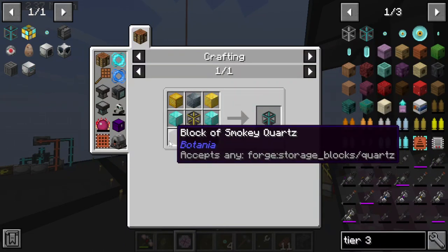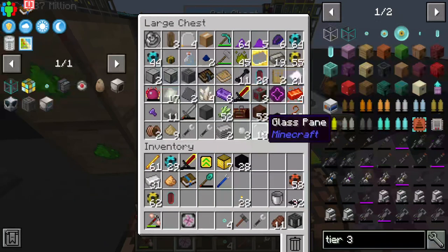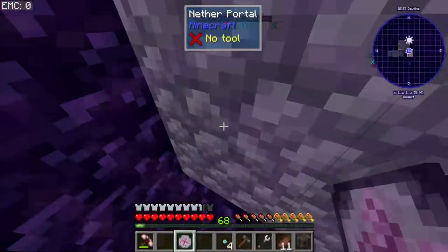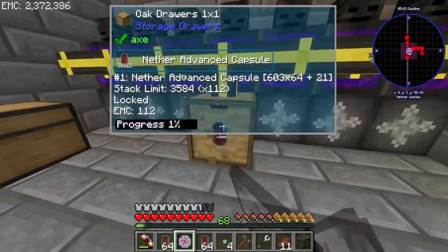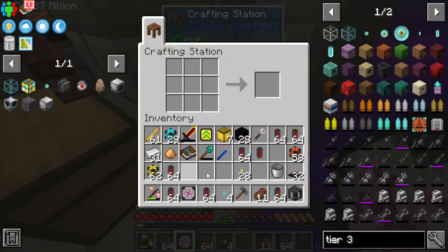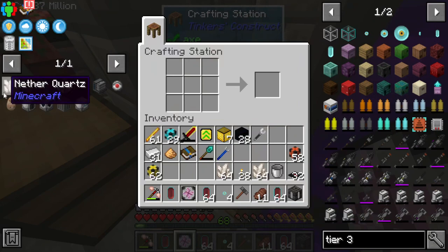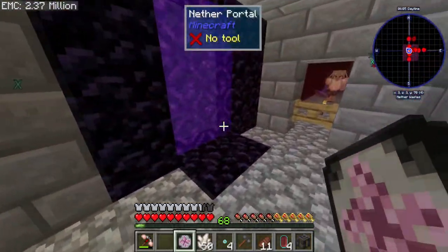Tier three resource generator — all right, what do you want? Blaze, diamond, nickel, glowstone, smoky quartz. Let's go make some more nether quartz. I understand why it does that — they don't want you to be able to dupe or anything. Press this on you and we should be able to make a ton of nether quartz — only two stacks, yikes.